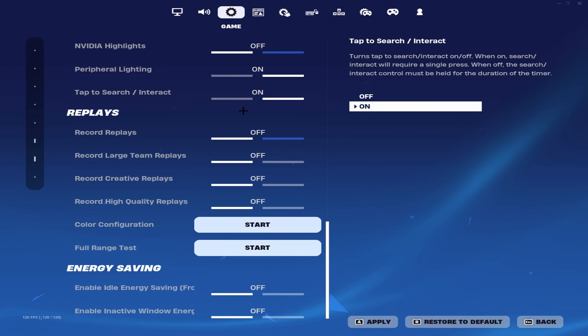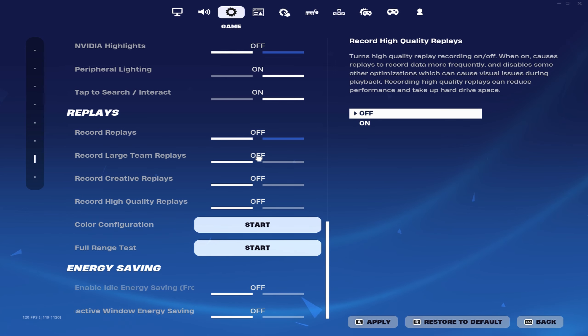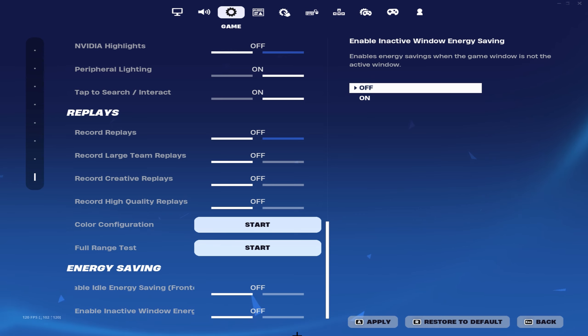These are the settings that are very important to turn off. First thing is the replay — turn all of these off. This is a new setting that I think they added like this season or last season: that is energy saving. So make sure you turn this off, because if you don't, it's going to affect your performance a lot.